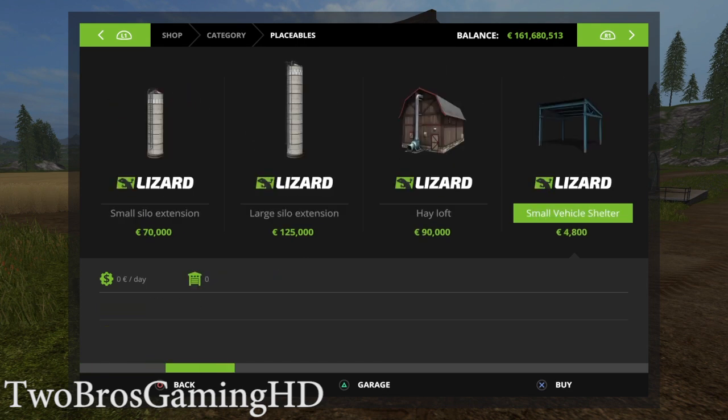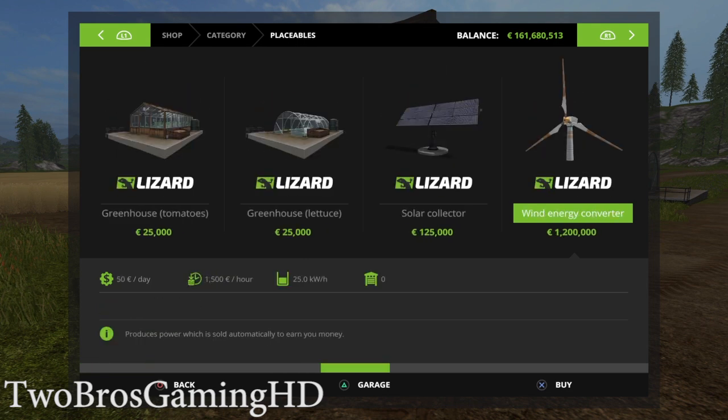The greenhouse costs like 25,000 to buy and you can get an output of 90 euros every hour in the game. So that is basically pretty good, but it's definitely going to take some time before the greenhouse is paid off. 90 multiplied by 24 hours in the game is about 2,160 a day, so it's taking more than 10 game-days to get it paid out since it is so expensive.